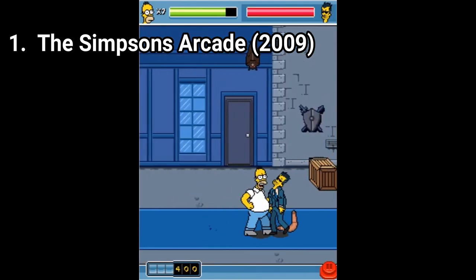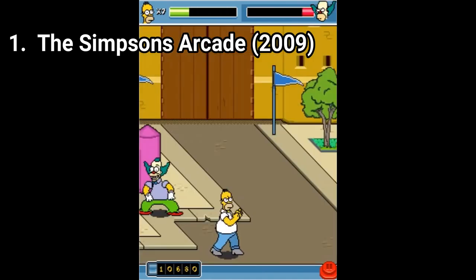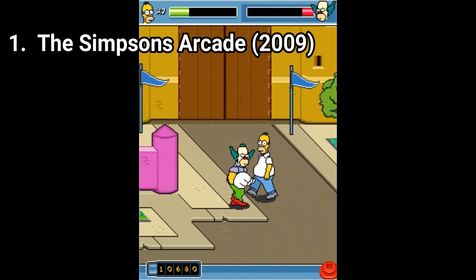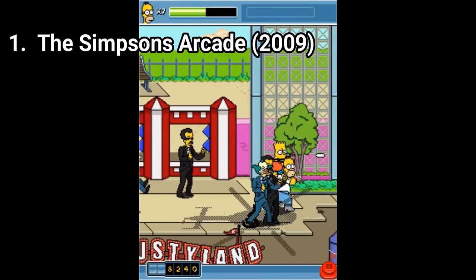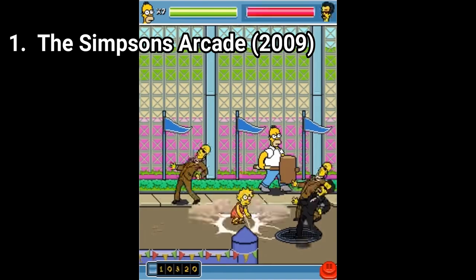There is a nice amount of different enemies and the boss battles — well, each one is unique. Each boss does his unique stuff and in some sections you can even use Bart or Lisa to your aid, which act like power-ups.